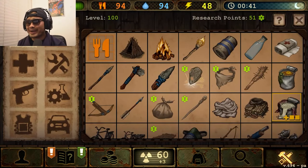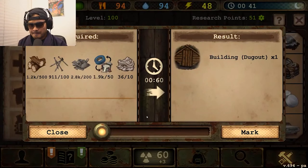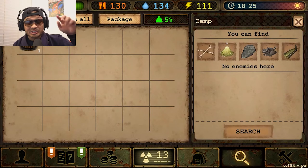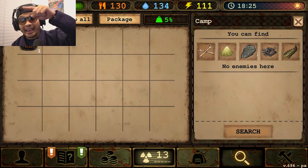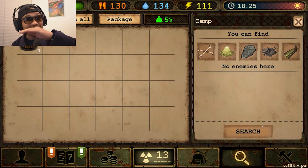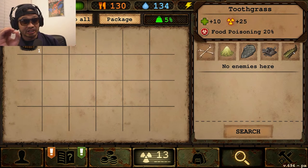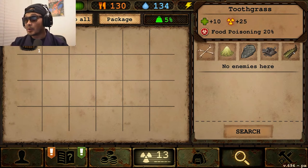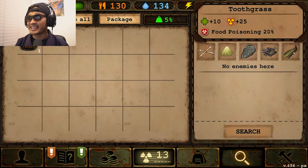Let's make it. I pray and hope that this is the perfect triangle. So right now, see — I'm in my camp and I'm actually in the irradiated wasteland. But since I'm in my camp, I get zero radiation. So if I want to search for tooth grass, I can get it.